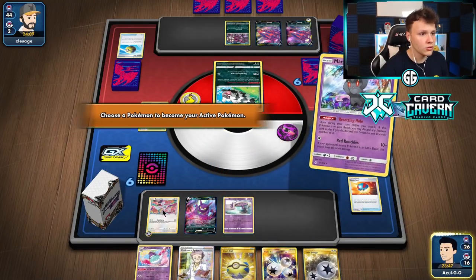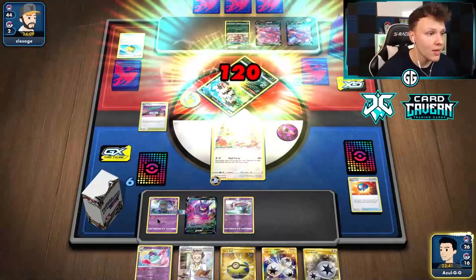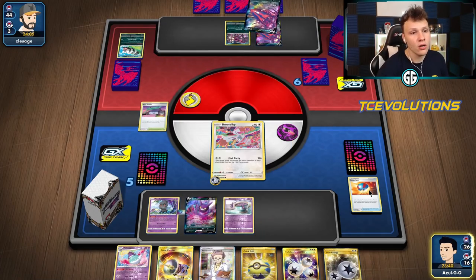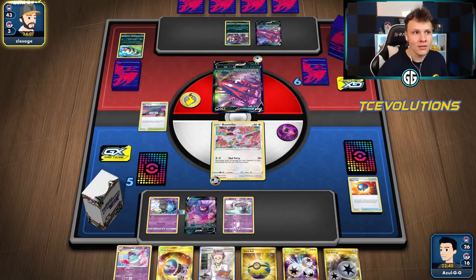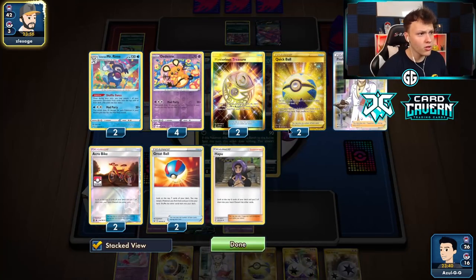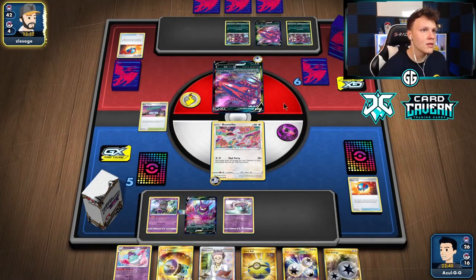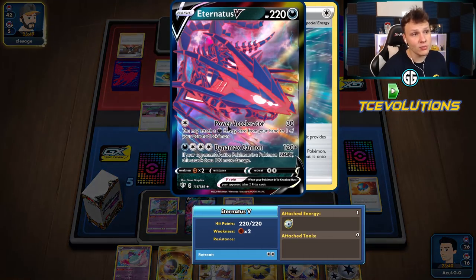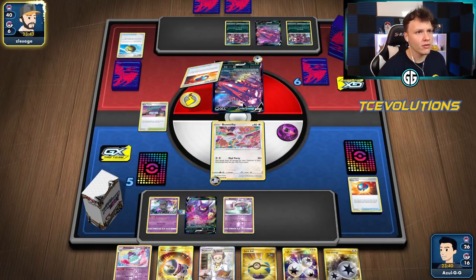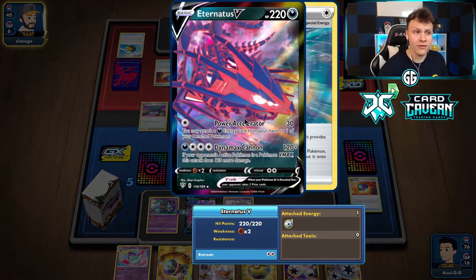New U-Turn Board, treat, and then Mad Party knockout. We got the Marshadow to bump the Black Market at some point. We have a Quick Ball for another bunny next turn. We have both Boss's Orders still in the deck. We can two-hit KO basically, and a lot of Hoopas from our opponent. They could hit us with the Power Accelerator this turn, which would be a little annoying. I actually almost feel like it's better if they went with the Vmax here because I could knock this thing out next turn.